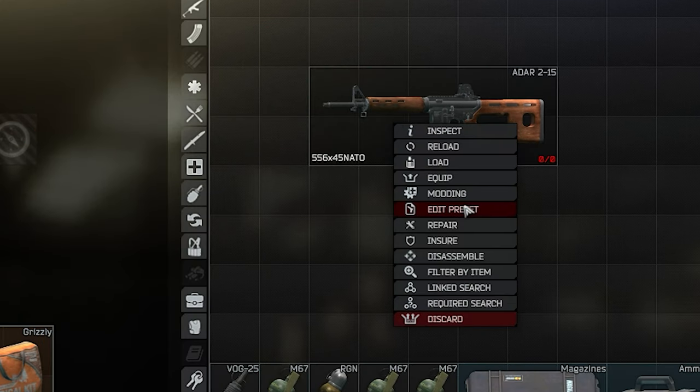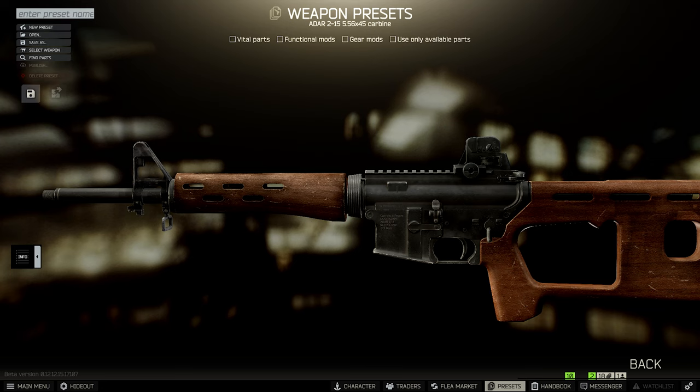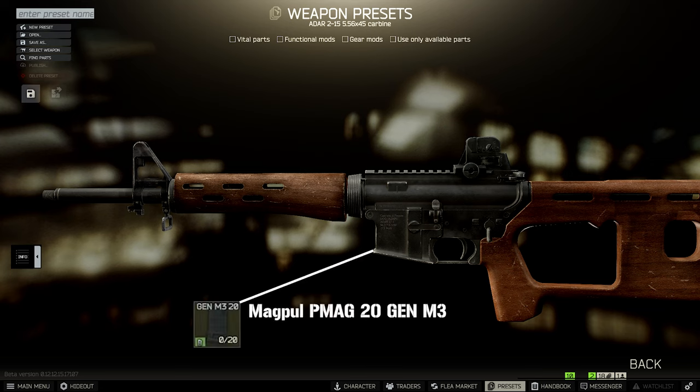The first mod is optional but recommended: use the 20-round mag. It's better for efficiency, gives more ergonomics, and since the ADAR is a single-fire weapon, if you haven't killed your enemy after 20 rounds, chances are you're dead anyway. So the 20-round mag is the way to go.